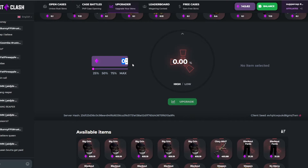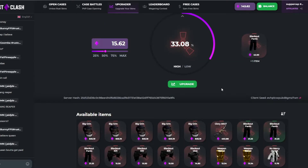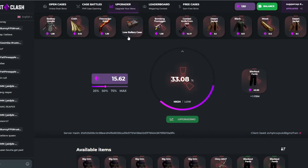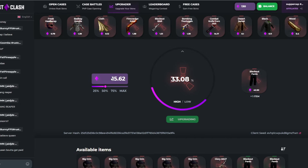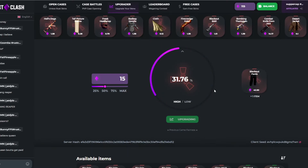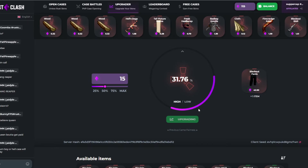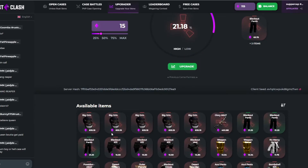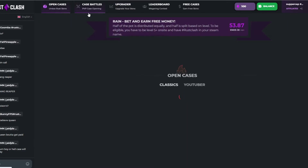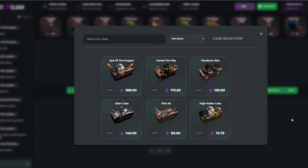We could do like a 15/62 upgrade... 42 upgrade... 42 upgrade — nah. Try it again — that is another L. All right, last time boys, we're gonna make it 60 dollars this time. Nah. All right, that was a waste of 45 bucks. Let's do two Tempered AK flips.